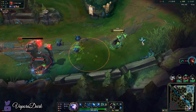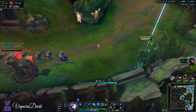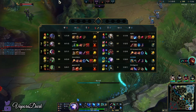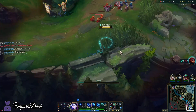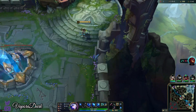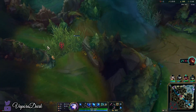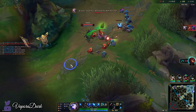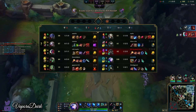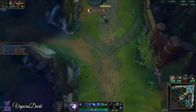I didn't think he'd get in lane that fast — that's annoying. Oh, it's AP Twitch — I didn't even notice until now. Where did his pink go? He must have placed it somewhere. He didn't place it here and he didn't place it while he was still in lane. I was worried over nothing about placing my trinket there — I thought it would be easily cleared.